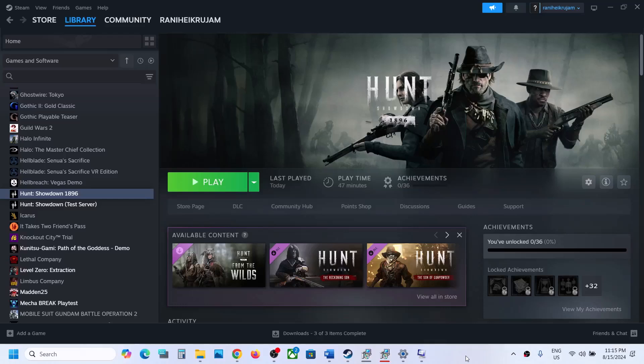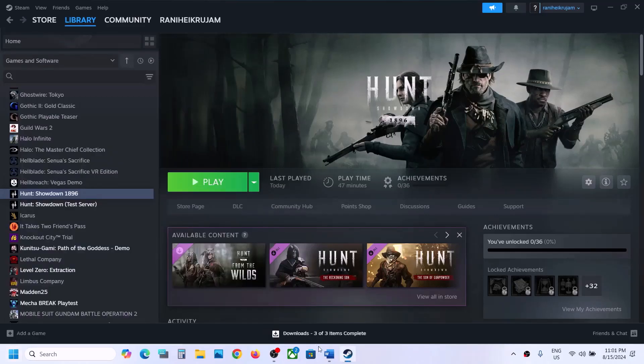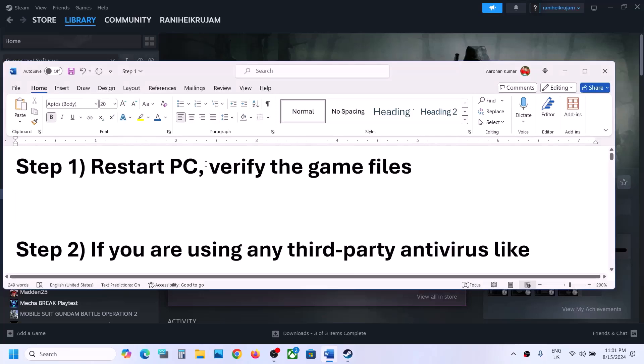Hello guys, welcome to my channel. Today in this video I'm going to show you how to fix the dark shadow or black shadow issue with a game on a Windows computer. The first step is to simply restart your computer once, and after the system restart, launch the game and then check.